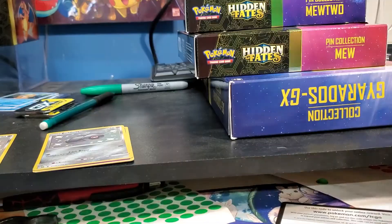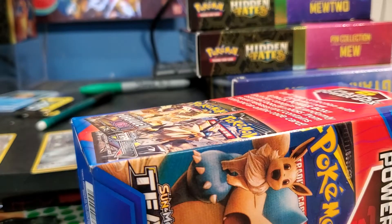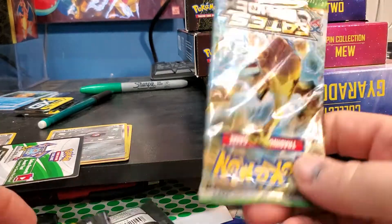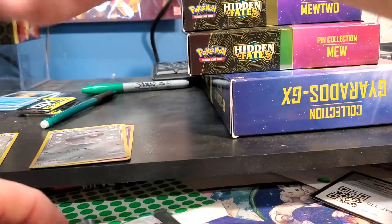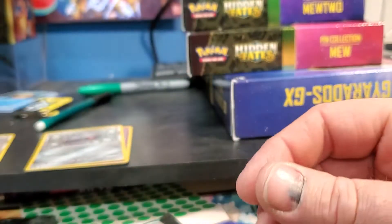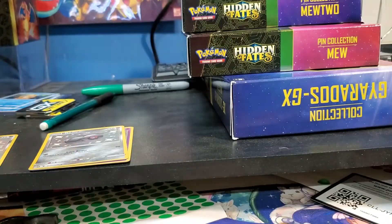Opening this six-pack power box real quick - I'm pretty sure it's just six packs. Each box contains six random booster cards from recent release sets, so there'll be an Evolutions pack in here of course. Six packs and a coin - they said recent sets, but Guardians Rising and Lorantis? These are not even close to recent - this is Steam Siege. Stay away from these.